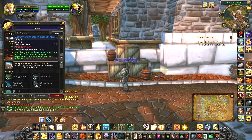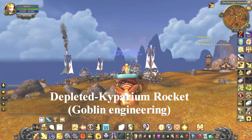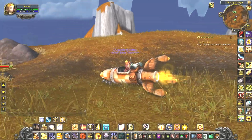There are two new mounts. Goblin engineers get a depleted rocket and gnome engineers get the world spinner. You don't have to be an engineer to use them, so you can own both or sell them. Minimum level required is 20 and it will change depending on your riding skill.